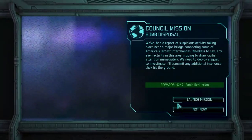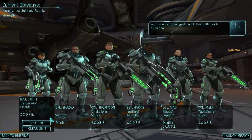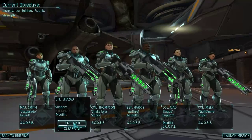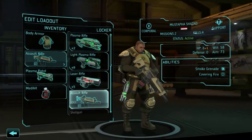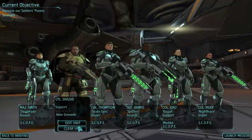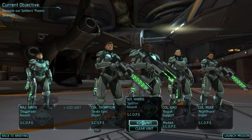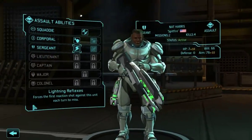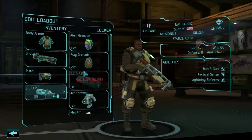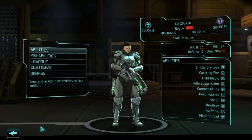Rewards: panic reduction. I think I need to take a break at the moment, but before we take a break we are going to prepare the soldiers. Healing grenade - we're not taking you anymore. Sniper, assault - we're not taking you either. Rookie, pistol, alien grenade - clear you out. So Xiao and Mir are the two psionic soldiers.